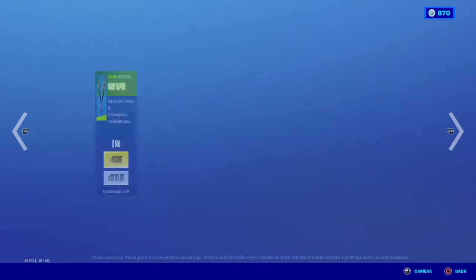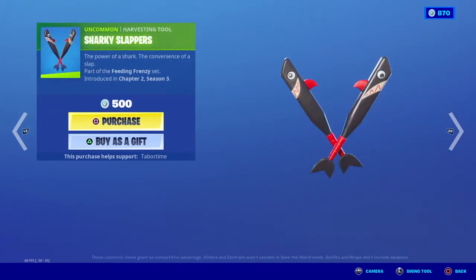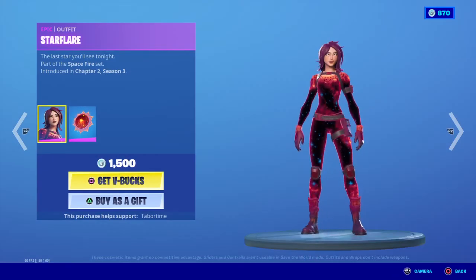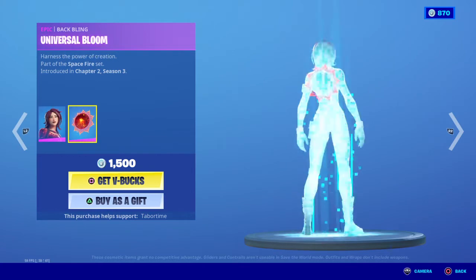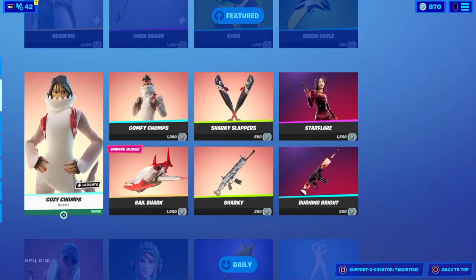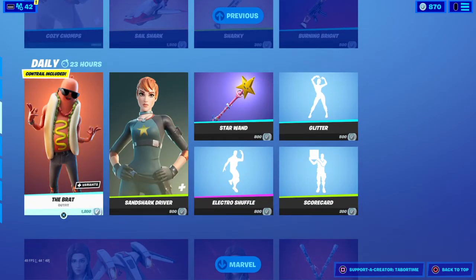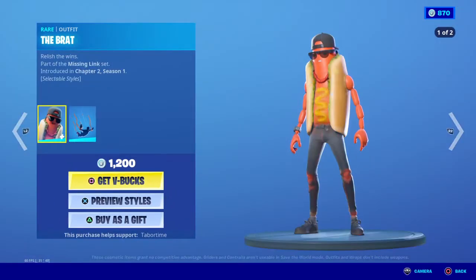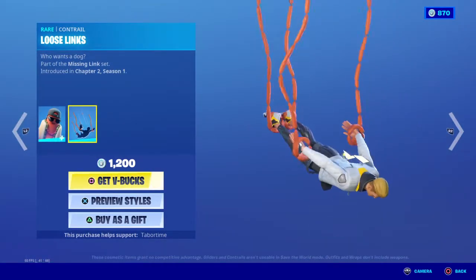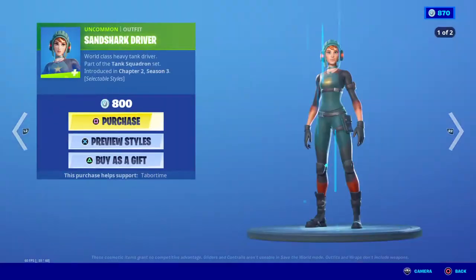Sharky Slappers, we got the Sharky Wrap, Star Flare back bling, Universe of Bloom, Burning Bright. This new shop is awesome. Brat with two added styles — head on, head off — and with the Loose Slings contrail.